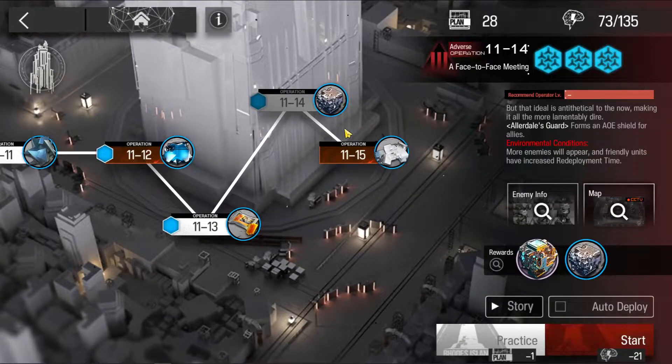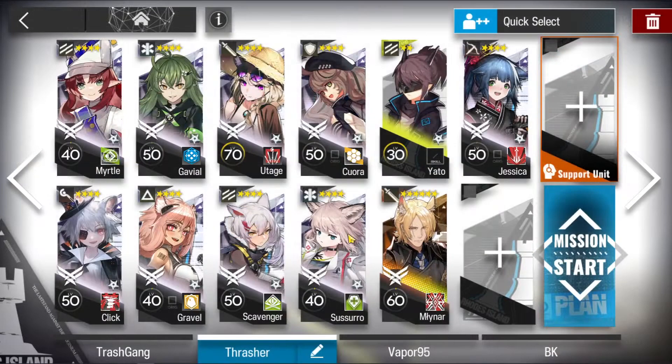Welcome outlaws to the Black Gold Saloon. I'm your host Dr. Halday. We'll be clearing 11-14 in an adverse environment. I'll be doing this in practice mode because I do not want to lose any sanity.